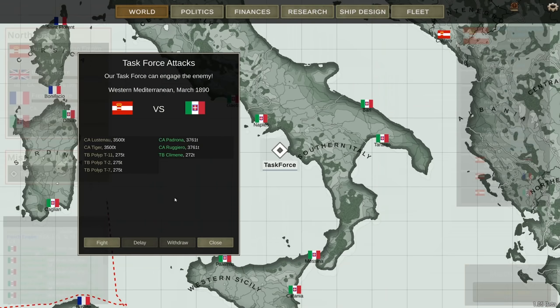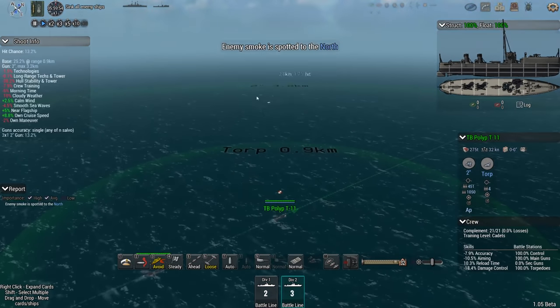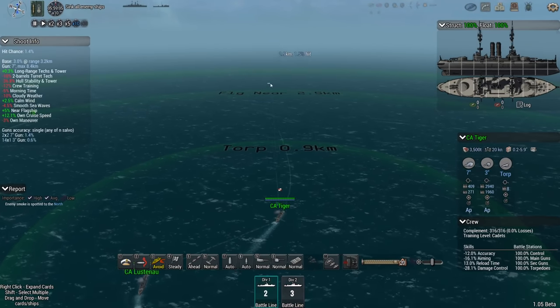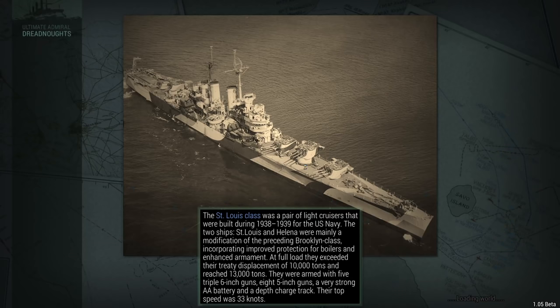Now let's take on the Italians. They've got the Padrone, the Ruggiero, and the Climen, which is a torpedo boat. Heavy cruisers ought to be able to take out the torpedo boat; otherwise we'll just have to have a torpedo boat versus torpedo boat clash. Enemy to the north, but the situation's pretty bad for accuracy. After a lot of searching, the Italians refused to come out and play — which I can imagine, considering I had the same number of heavy cruisers but three times the number of torpedo boats. So that one was a draw.